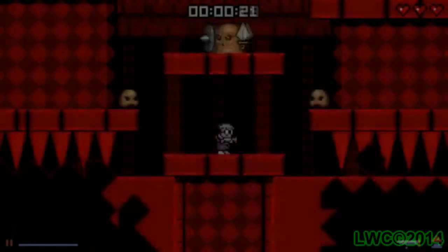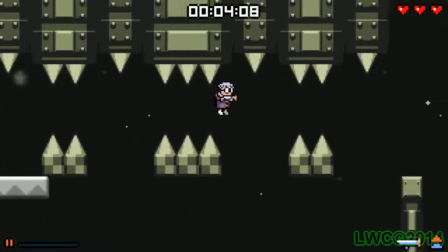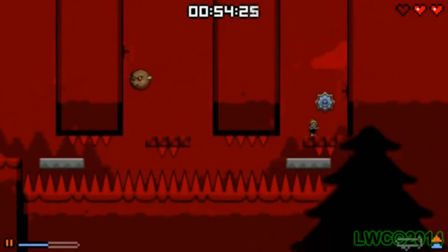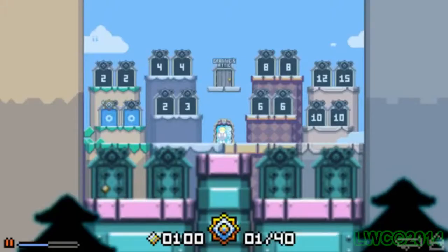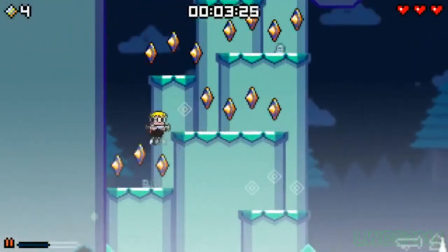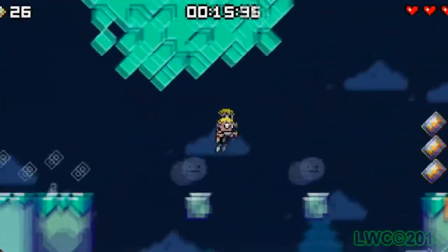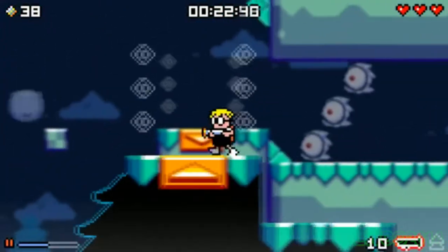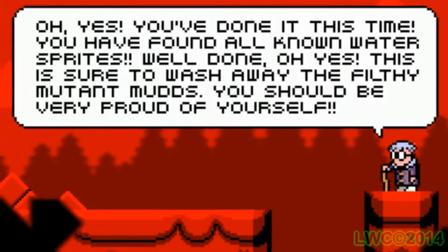In addition to the regular levels, there are also special levels like a Virtual Boy-looking level — because it's all red — and a grayscale level found within regular levels if you have the right power-up. These challenge rooms lead to finding more water sprites. There's also a mirror world where Mutant Muds are ghost enemies you can't damage without the Ghostbuster gun, making for an almost pacifist run. The ghost levels are only in the deluxe version, though most versions you buy nowadays are deluxe anyway. There's also a timer in each level to see how fast you can speedrun the stage.